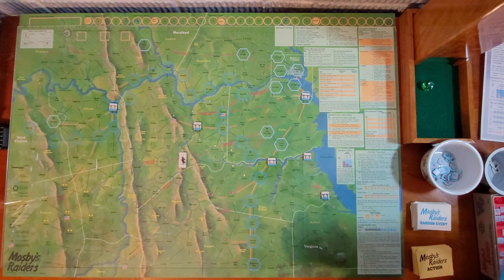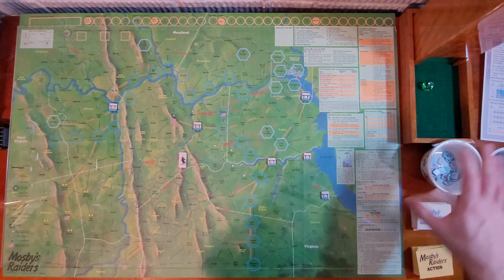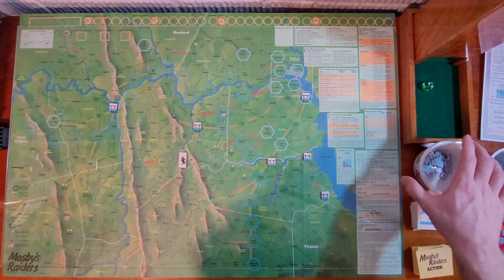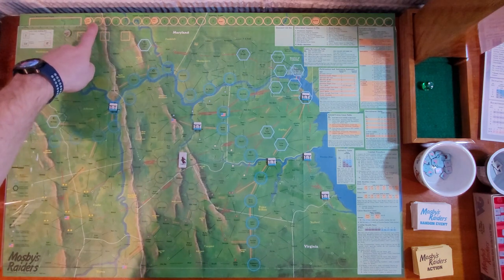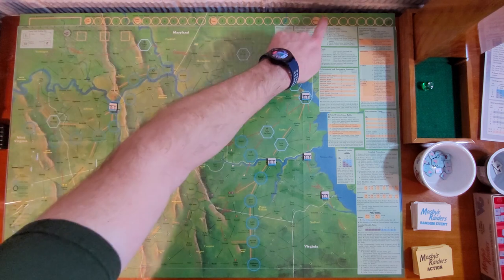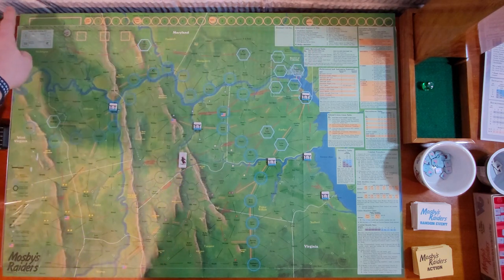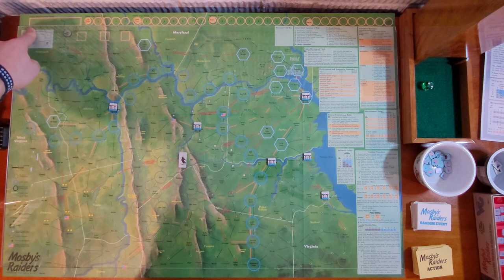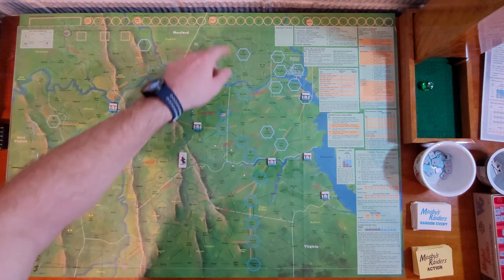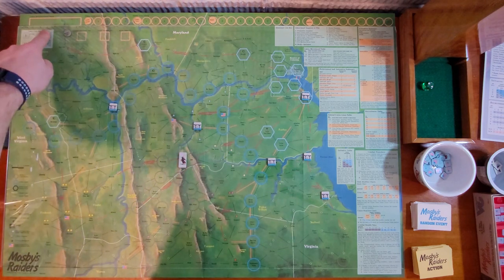So we're looking good, we're going to get started. First thing we're going to do is place the units in the counter cup — these guys right here, they're already placed in here. If my notoriety track was at two, I would pull all the twos that were in the reinforcements and throw them in there. Depending on where you're at on the notoriety track, you'll pull the cards out.